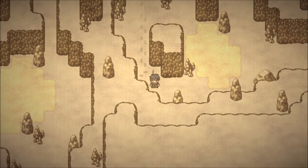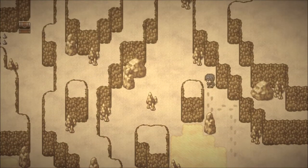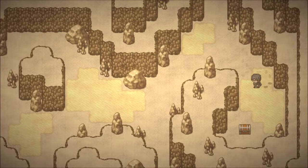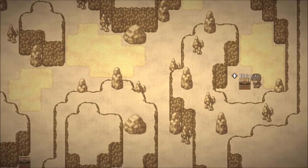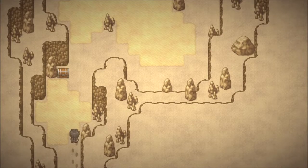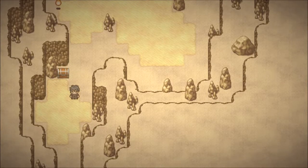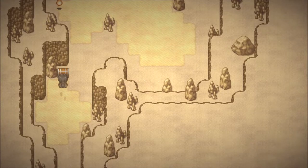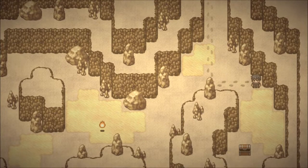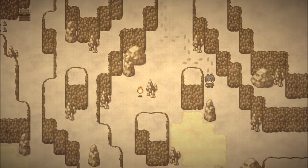Okay, so what have we got? We can go even further in that direction, and we can also go upwards and get that chest. Let's get the chest — good decision. There's a lot of chests here. I think we'll try and not stray too far, so let's go to the right here and see what we have.